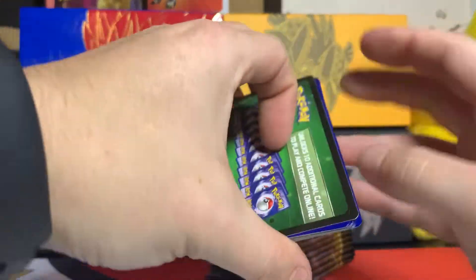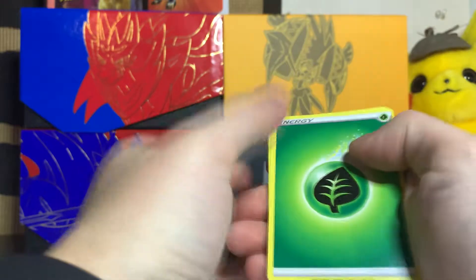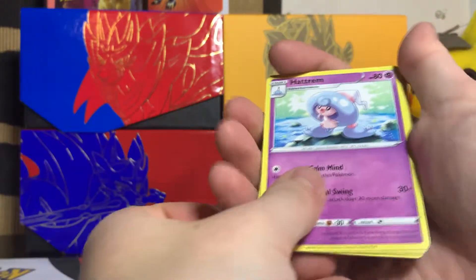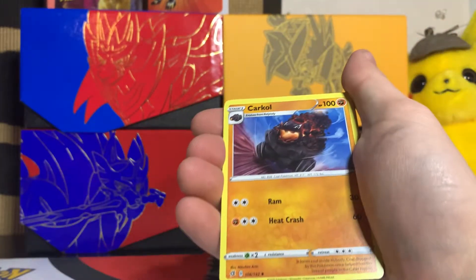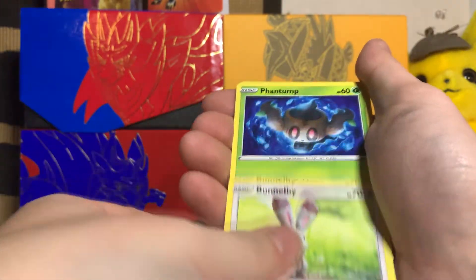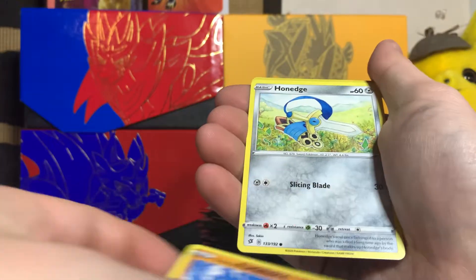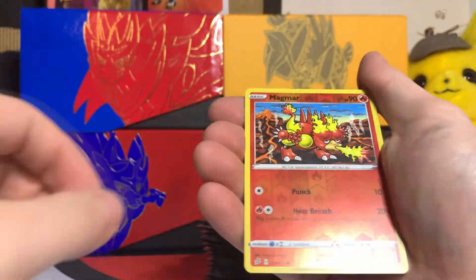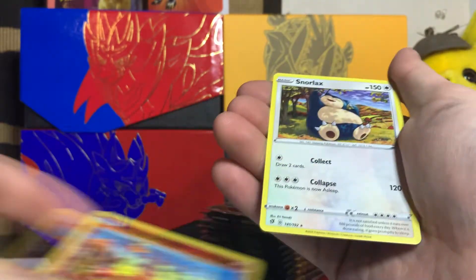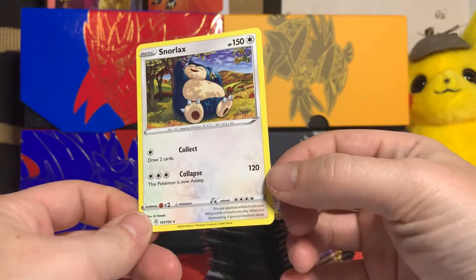And back to the green cards we go. Leaf energy, Hatterene. Crawdaunt, Bewear, Bunnelby, Phantump, Dreepy, Farfetch'd, Honedge. Reverse holo Magmar and regular rare Snorlax — not too bad.